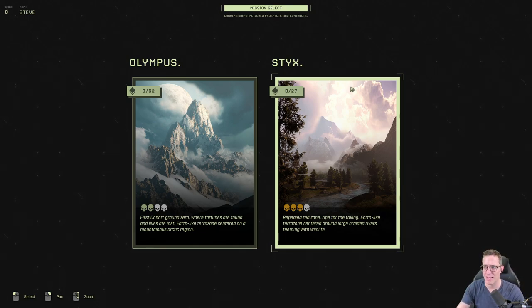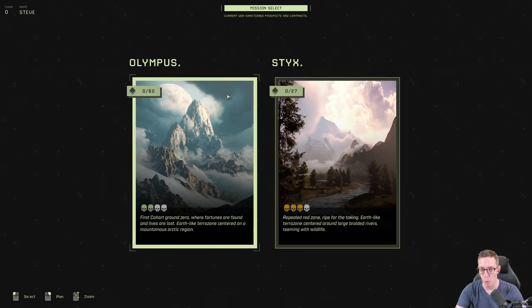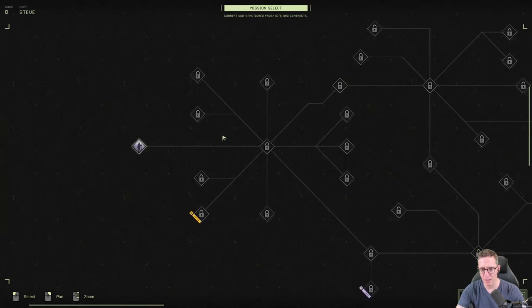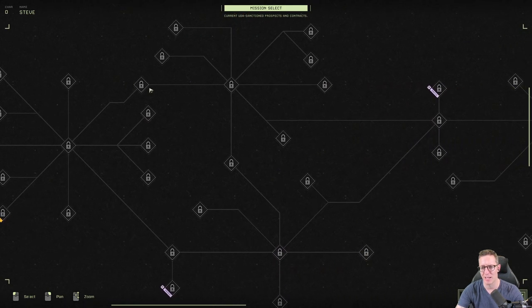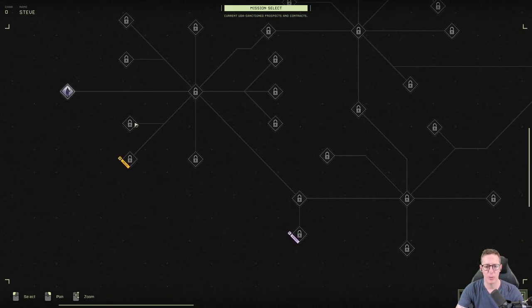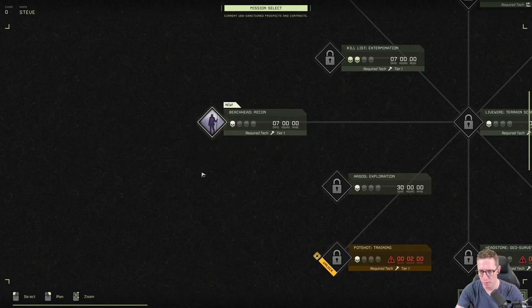The storms become crazier and the regions become less Earth-like as you progress through the lore. For the purpose of this video, we're going to Olympus and looking at the mission select. Everything is locked right now, so we need to start on mission one: Beachhead Recon. It has one difficulty, requires tier one tech, and we've got seven real days to complete this mission.